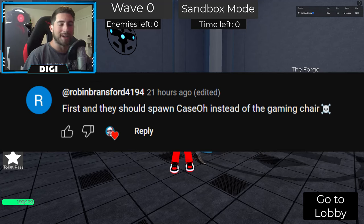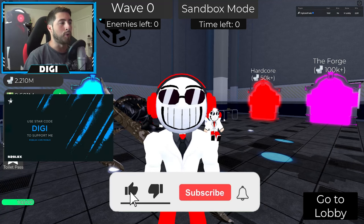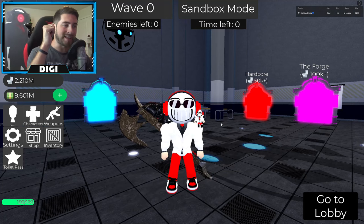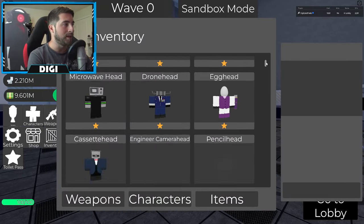We still have one more thing in the Super Toilet Brawl update. We've already checked out the Astro Juggernaut and the Gamer Chair, but there is another character — it is called the Bling Cameraman, right over here.